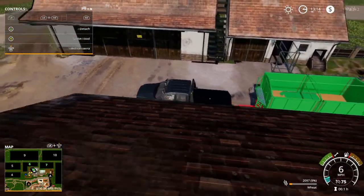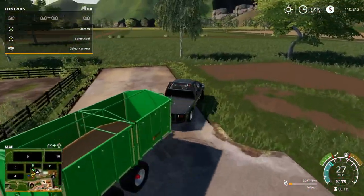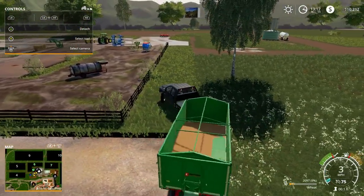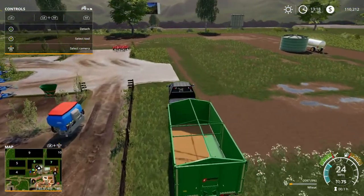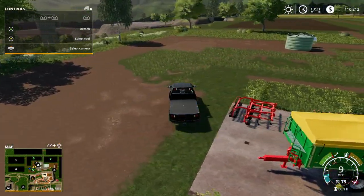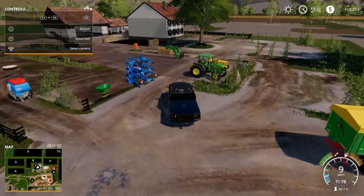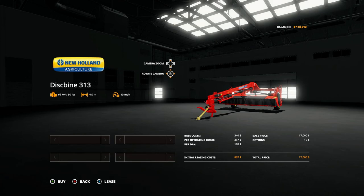The feed unload took 3,000 liters — not bad. Now the next step is figuring out the most cost-effective way to mow the grass field. I'm going to mow it, then plow it, and see what we can plant. I'll lease a mower — it's going to be $800 initially. Let's get that and drive the tractor over to the store.